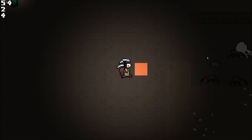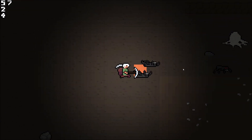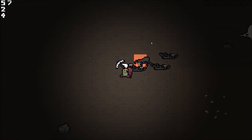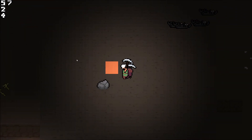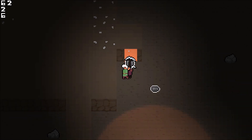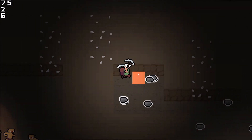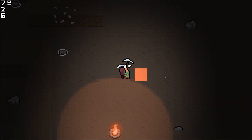I also tried it out on some enemies to see if everything worked fine, and it did. Now that I have this new mining system, I was thinking maybe the blocks — the walls — should have HP, like you have to mine them three times before they break or something like that.